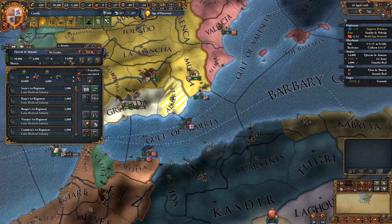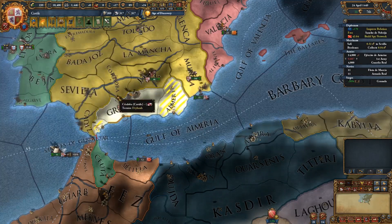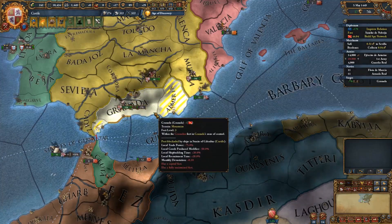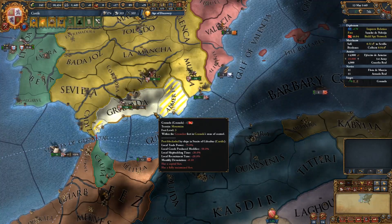Let's go ahead and put our leader in this group. We'll try and get you on the ship and land you over so we can do some damage to Tunis. Like I said, we won't really be able to take anything from them, because we can't core anything yet, which is a bit of a pain.